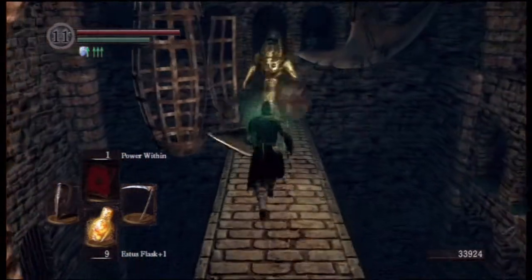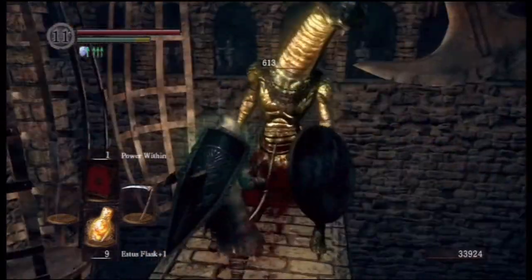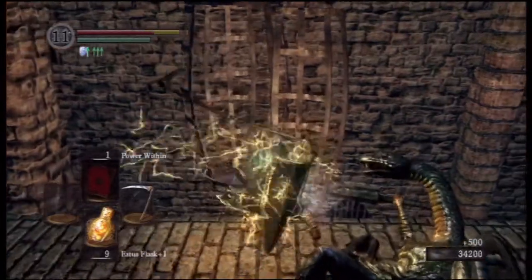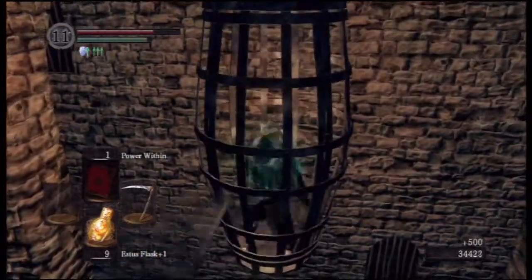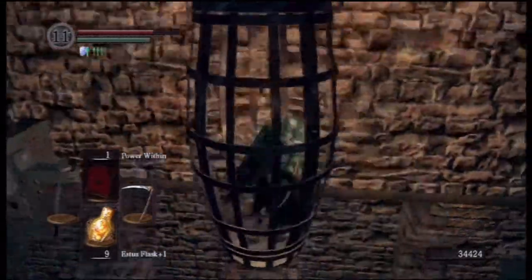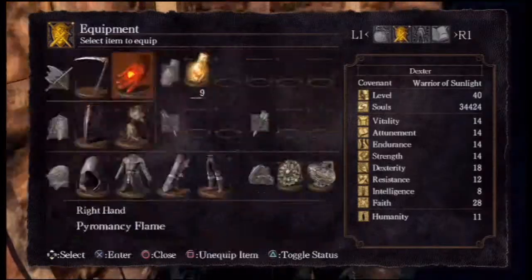Let's see what a parry does. Two-handed parries do more damage, by the way — 613. Not too bad. Because my weapon going through this cage makes sense.